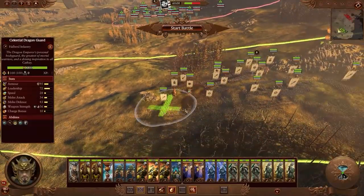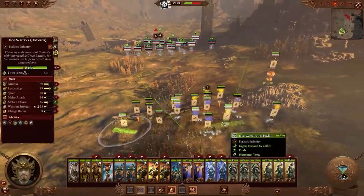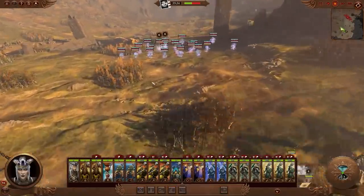This looks like the kind of typical Cathay playstyle that one might expect — quite defensive, using that range, the artillery, the missiles, and battering the enemy before they reach you. In a similar fashion to Dwarfs or Empire, Vampire Coast perhaps.